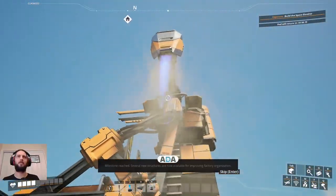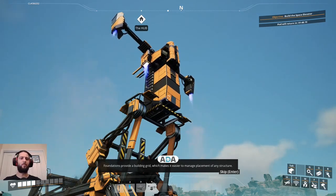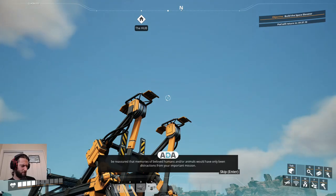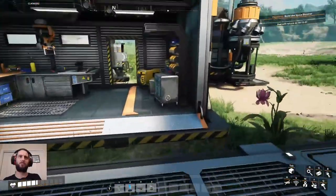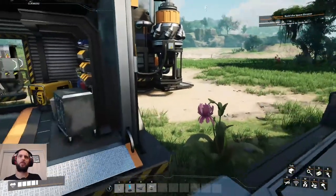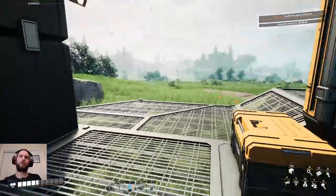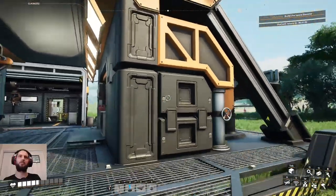I want to watch it. Milestone reached! Several new structures are now available for improving factory organization. Foundations provide a building grid which makes it easier to manage placement of any structure. In the event that you're experiencing amnesia for all events prior to planetfall, be reassured that memories of beloved humans and/or animals would have only been distractions from your important mission. So foundations are what gives you a building grid. Weird that you don't start with that honestly.